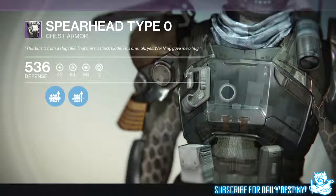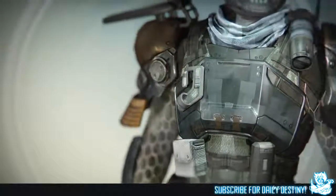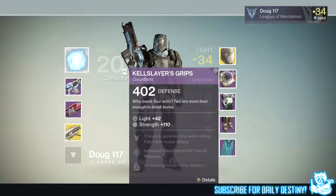We then ran the level 28 Prison of Elders — you need to do this to unlock the level 32, 34, and 35. He got the Gjallarhorn from the level 28 straight away. How lucky is that? His first exotic weapon from the Prison of Elders was the Gjallarhorn.